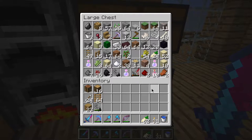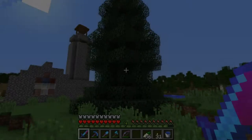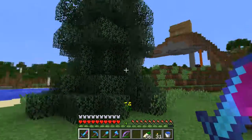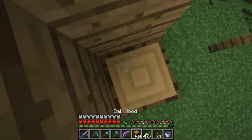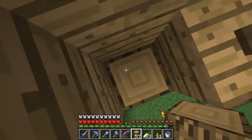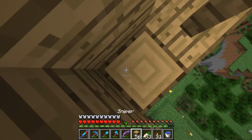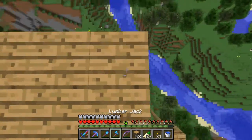I'll just get some stuff together and then we'll start building. I'm not quite sure how it's possible to get so many leaves from one tree, but I need more saplings anyway. Let's start by changing all these corners to logs — I'll quickly do all that and then after that we'll start working on the roof.